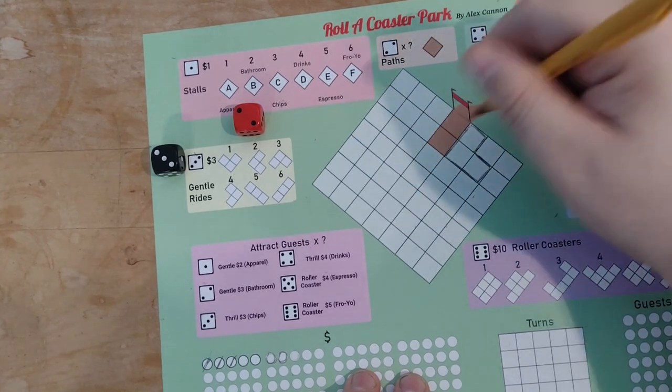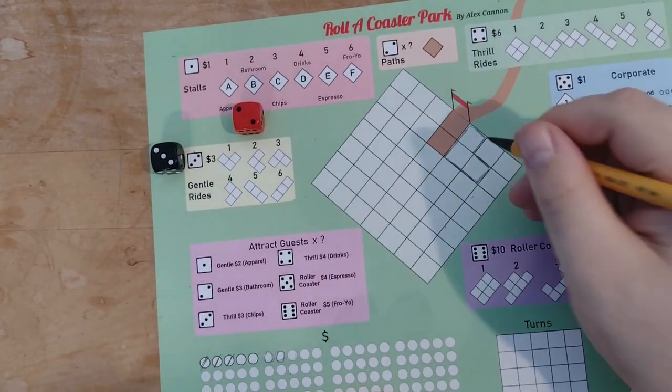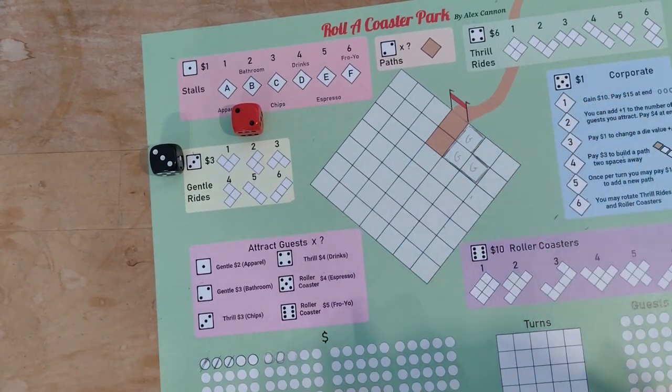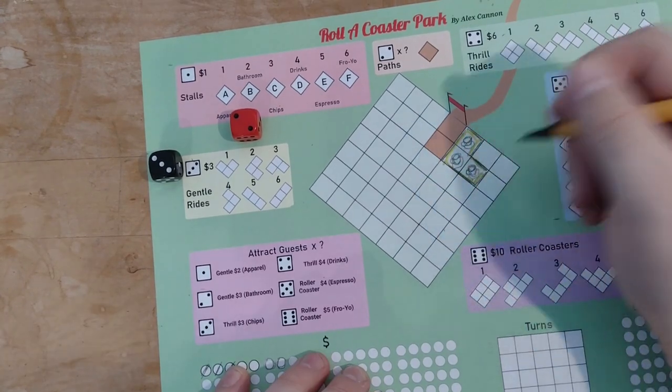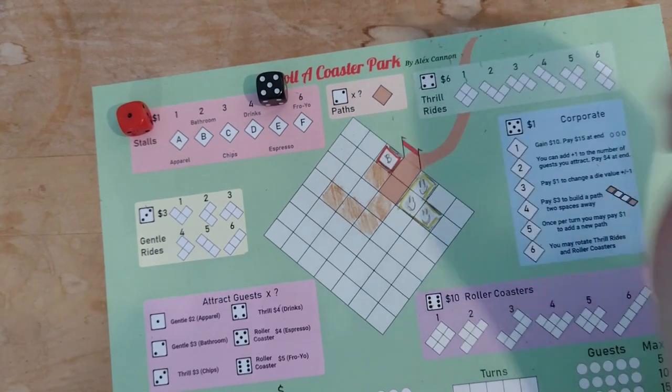Each new building or path needs to connect to an existing path, and costs the amount of money listed. Draw in the shape that matches, and feel free to mark the different types using colours, letters or doodles. You cannot rotate the ride shapes by default. Write in the stall and building type to keep track of which ones have been built.